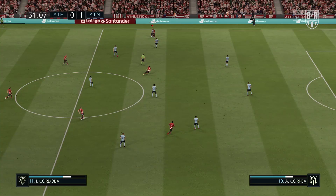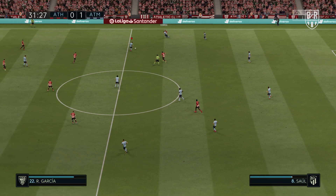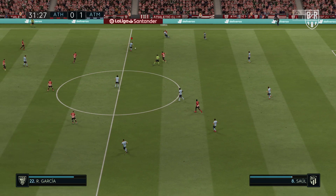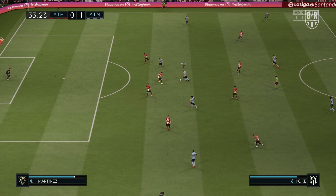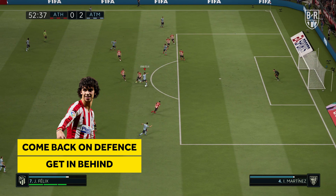Up front, Simeone often has an attacker drop back to prevent his side from being overrun in midfield, while the other stays forward ready to hit opponents on the counter. Alvaro Morata can provide a focal point by staying forward and central, while João Félix should be set to drop back defensively so he assists the midfield. Félix is also a touch quicker than the Spaniard, who is well suited to getting in behind with his attacking runs.